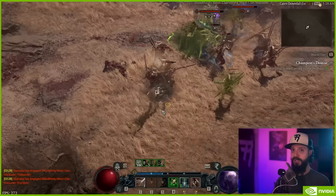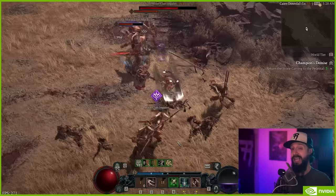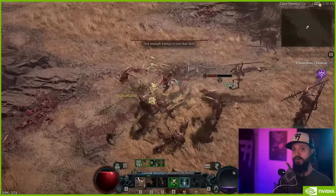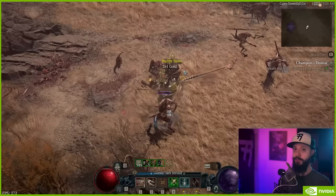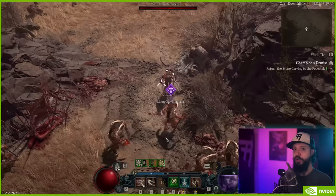The first tip actually comes from this video's sponsor, NVIDIA. If you're running a 40-series card, you should make use of NVIDIA's latest tech to dramatically improve your performance. NVIDIA's DLSS 3 is a breakthrough in AI-powered graphics that'll boost your frame rates while maintaining great image quality. When playing at 4K resolution, DLSS 3 boosts frame rates by an average of 2.5x. DLSS 3 also incorporates NVIDIA Reflex, a technology that'll synchronize your graphics card with your CPU to ensure optimum responsiveness and low system latency.